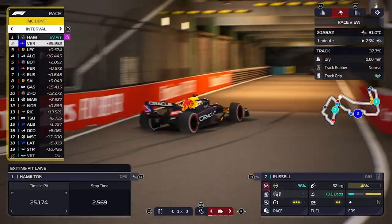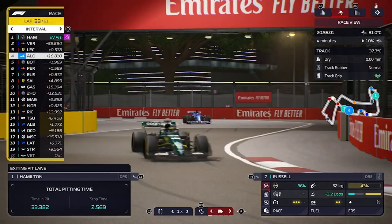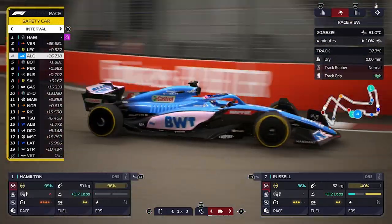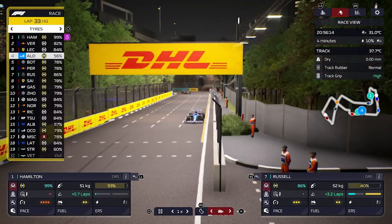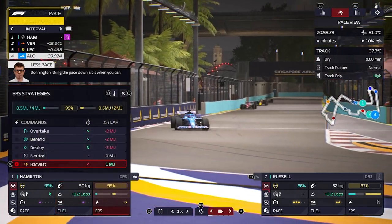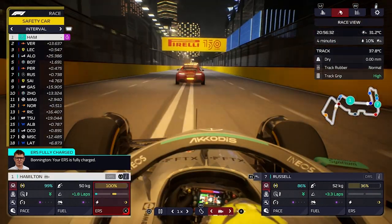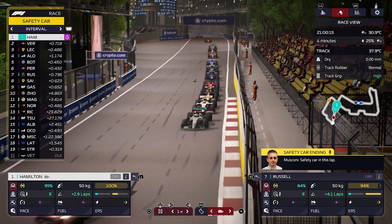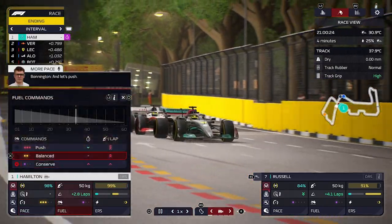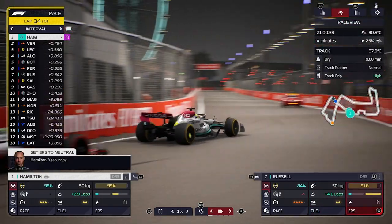With Lewis we're going to conserve tires, save fuel, and harvest the battery. George Russell will also harvest battery, conserve fuel, and save tires while we wait for the safety car to end. Safety car in this lap. Lap 34 and the safety car is ending — we go to standard balanced and neutral for Lewis, and aggressive balanced and neutral for George. Behind Lewis Hamilton is Mick Schumacher who is a lapped car; they haven't let lapped cars past. George Russell needs to watch out with Carlos Sainz behind and Sergio Perez ahead.